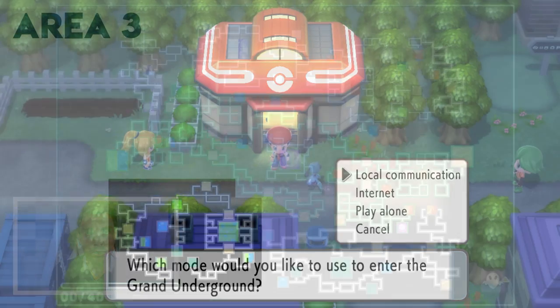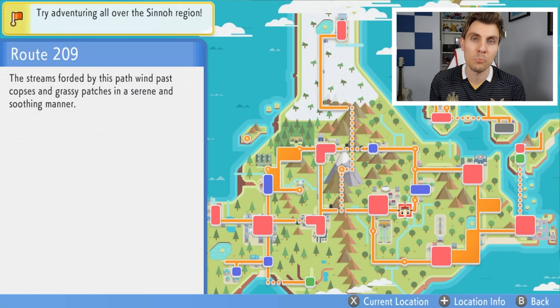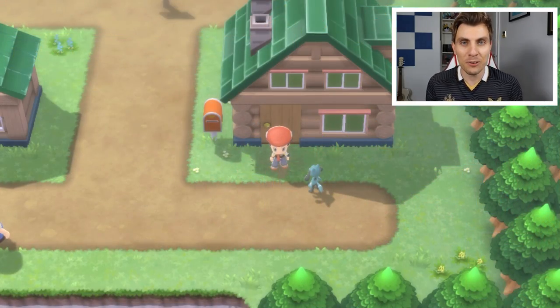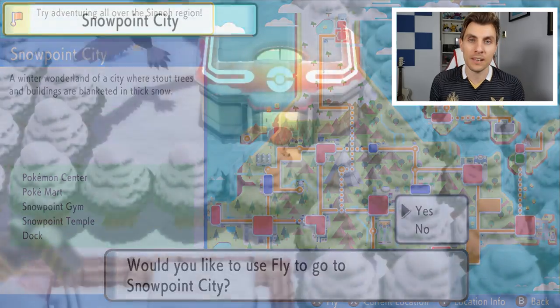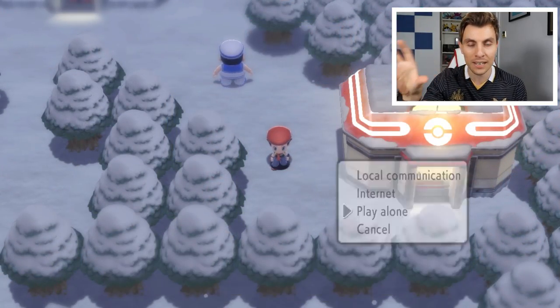Area 3 is going to be in the lower left-hand corner of the map and this is accessible pretty much throughout most of the game, because it is accessible through Twinleaf Town, which is your hometown. Area 4 is in the top left-hand corner of the map and this is accessible through visiting Snowpoint City — the most northern town — to access that most northern location in the Grand Underground.